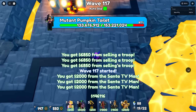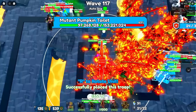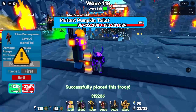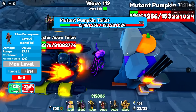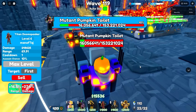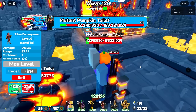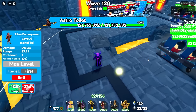It's officially over — there's probably over a billion health on the map. We sell all three stances to place 3 more Doom Speakers, maxing each one. We have exactly enough money with $15,000 left over. By wave 120 we still have a destructor toilet, a mutant pumpkin toilet, and an astro toilet — and we get all three. We're just barely hanging on.